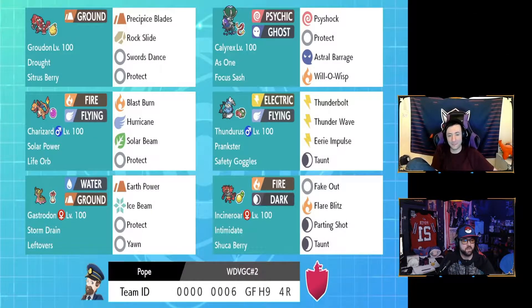Here we have the actual Pokemon rental code which lets you hop onto your cart and play this team right away — it was a lot of fun to play. It's always nice to know what two Pokemon pair really well together, especially when you're new to the team. The most common pair is either Charizard-Thundurus or Calyrex-Thundurus. That does great into most matchups.